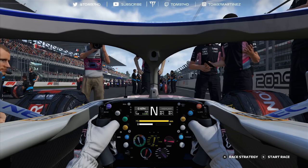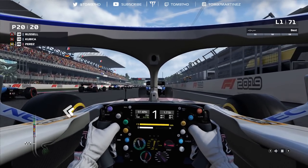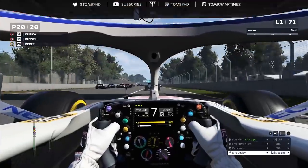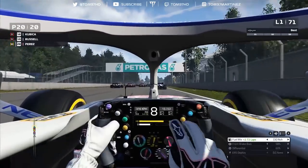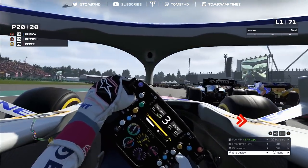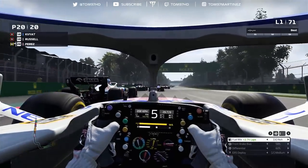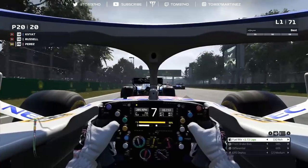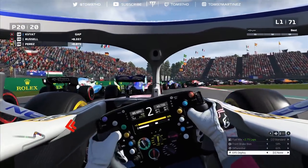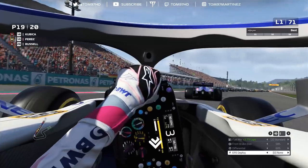Let's get racing — five red lights, and it's lights out. Not a terrible start on the mediums. Heading down to turn one, I'm keeping ERS in reserve — the Racing Point is very good for straight-line speed. Side by side with George Russell, I go for a switchback. Around the outside, going quite late on the brakes, side by side with the Williams into the next corner — and we get the move done, up to 19th place. Robert Kubica is up next.